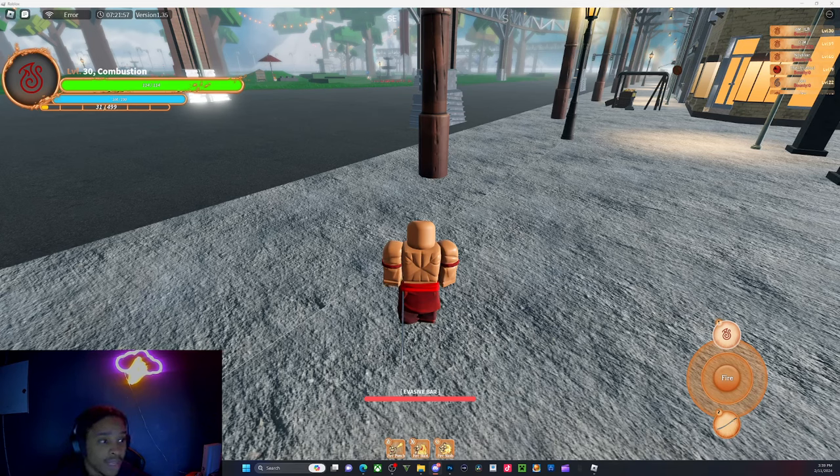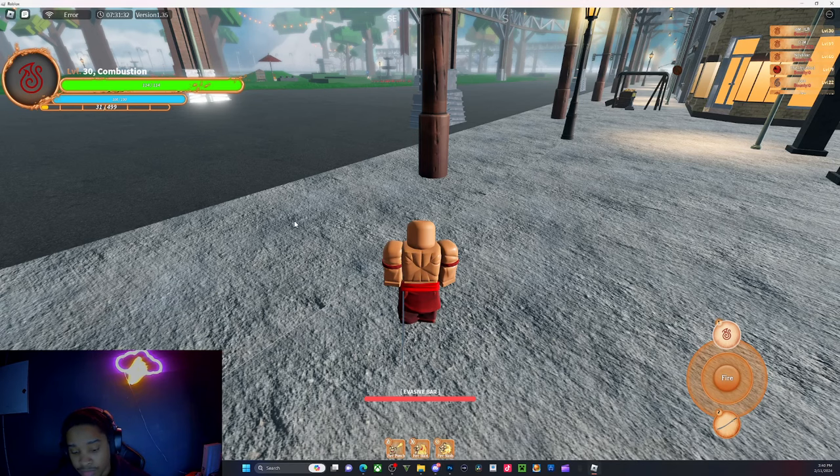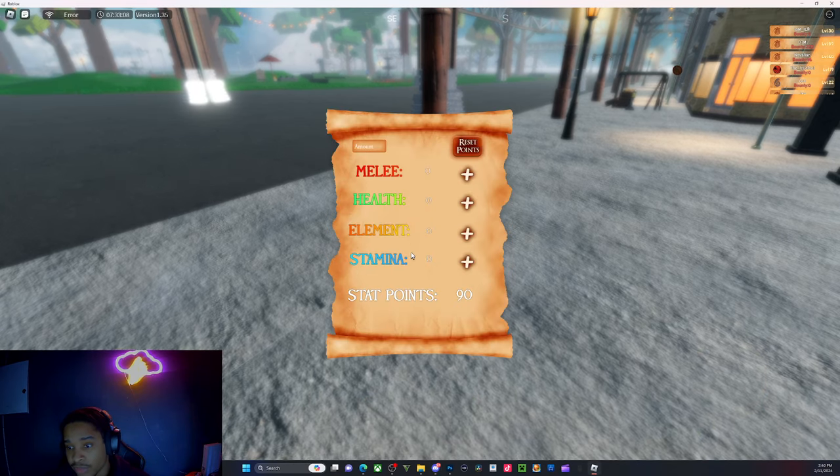They increased the point gain per level from two to three. They added a new menu option called Skills, which is what I just showed y'all. There's also a new stamina stat you can invest into. And they reset all your stats, so if everybody's wondering why they're so weak, this is why.